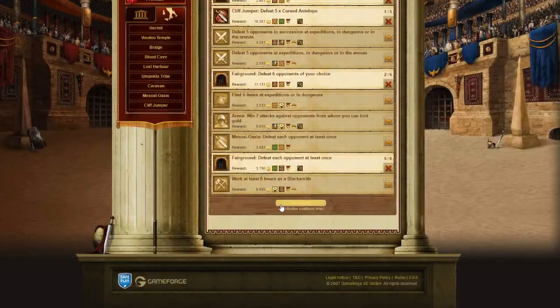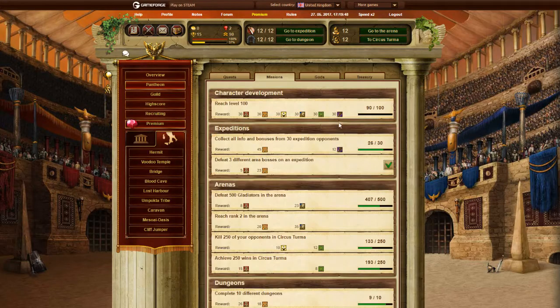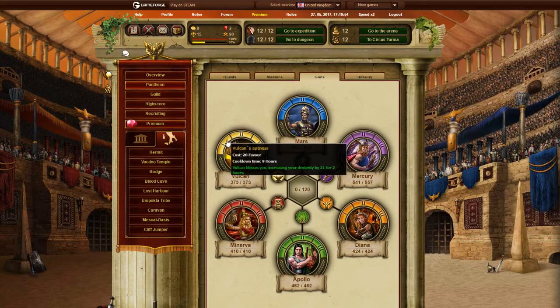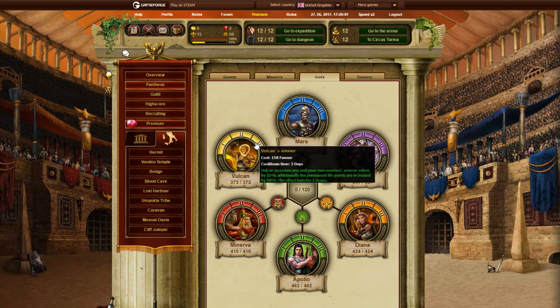You can get new Expeditions by clicking right here. On Missions, these missions only give you god fame, which you can spend in the Gods tab. The Gods give you some boosts — there are 3 different tiers to every god, and each one costs more fame.